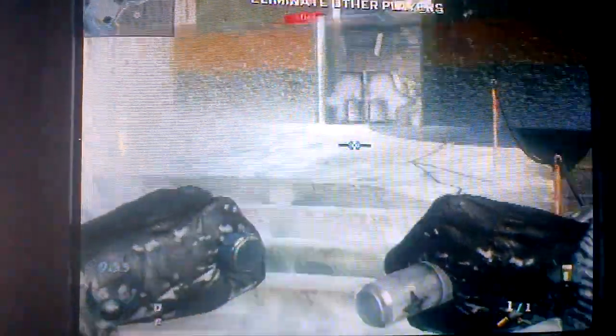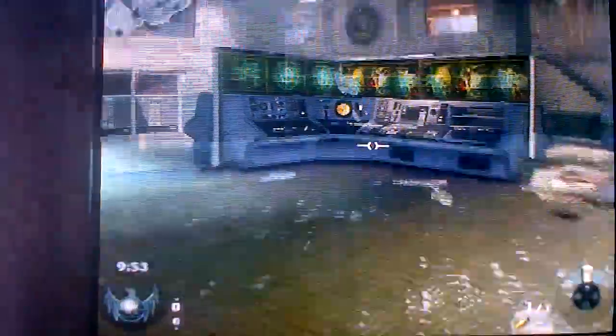The map we are on is Summit and we're going to show you a few glitches and tricks. First of all, you have to go to the radio room, climb onto this thing, run, jump onto the railing, then knife this window here. After that, run jump and you're on this aerial. This is a good sniping spot and you can also go down the ladder.